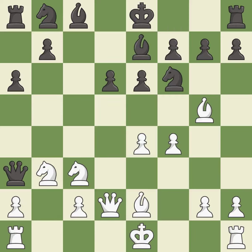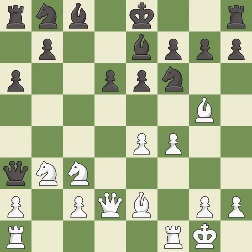This activates a bishop by developing it off its starting square. This threatens to kick a bishop — it is best. The rooks can see each other now, allowing them to provide mutual defense. It is good.